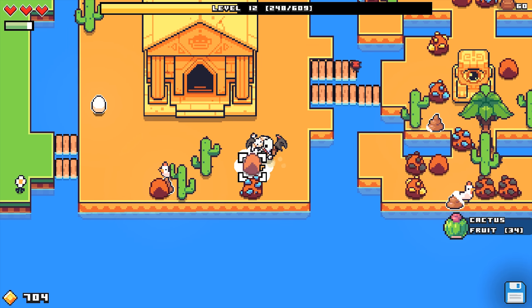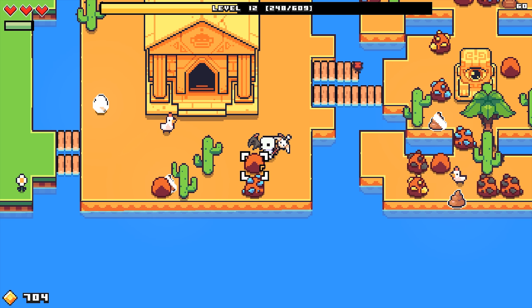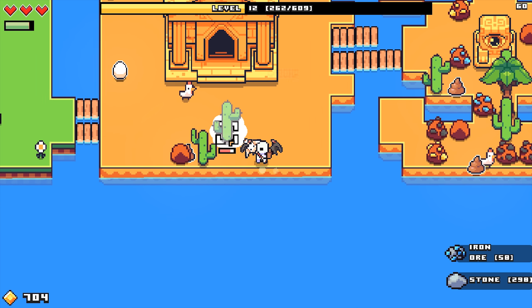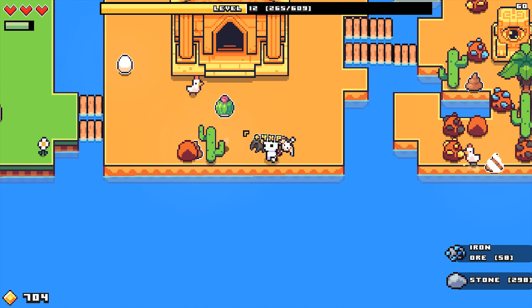I don't know why we've got the cactus stuff in our inventory, but it really couldn't hurt to eat some of this. That's good for energy — not as good as cooked fish though, I think cooked fish is like 24 energy.